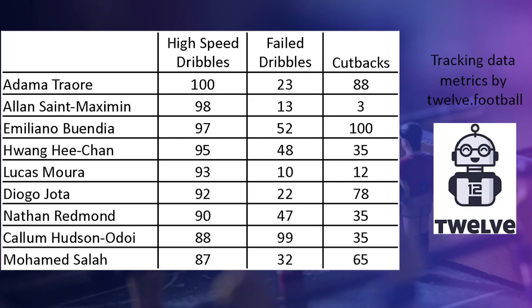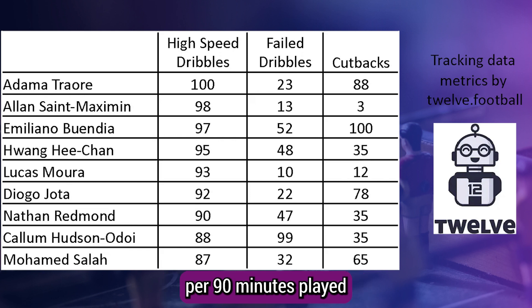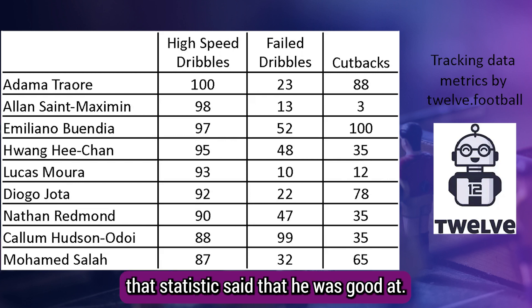This allows us to create a metric — a KPI — for dribbling, and here we find why Traoré excels. The table below gives league rankings for the Premier League this season, where 100 is best in league per 90 minutes played and zero is worst, for high-speed dribbles, failed dribbles, and cutbacks. When Traoré made his move against Atletico — suddenly accelerating down the edge of the box and placing a cross into the middle for Gavi to head in — he was doing precisely what the statistics said he was good at.